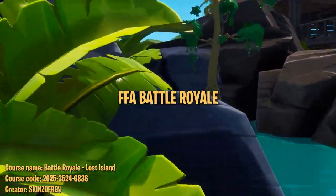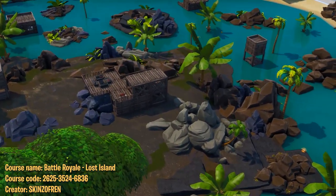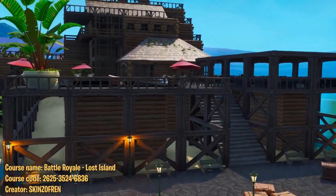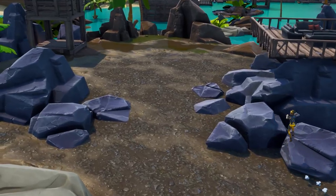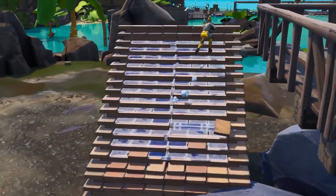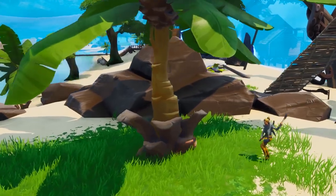The fourth course we chose is a different take on the Battle Royale experience. It's essentially a smaller version of a Battle Royale, limited to this Lost Island, with the storm slowly closing in over 10 minutes. You drop out of the bus at the beginning and need to loot and farm up before you can fight. We chose this one because the map is well designed and the experience felt like a quality one — everything fits the Lost Island theme really well, from the chest locations to the environment pieces.